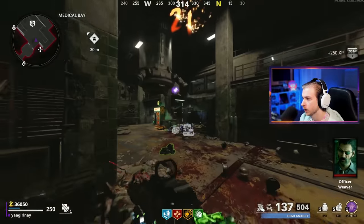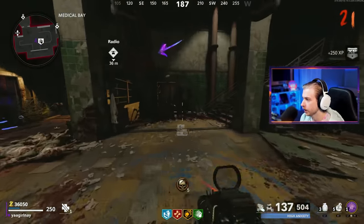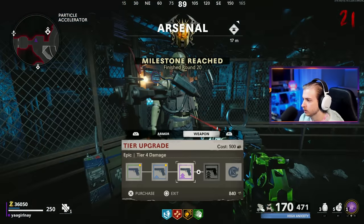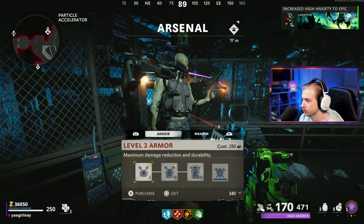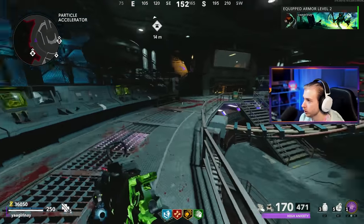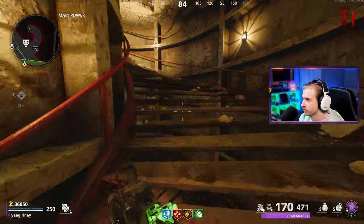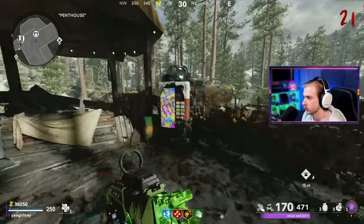Pretty easy going here. That's our last zombie — let's grab all the scrap and head up. Let's see if we can upgrade our weapon. We can get purple. No gold yet, but we can get armor level two and three. We have 36K — we could get Pack-a-Punch 3, but I think we should just get the rest of our perks. We might try to survive a round in Penthouse too while we're up there.